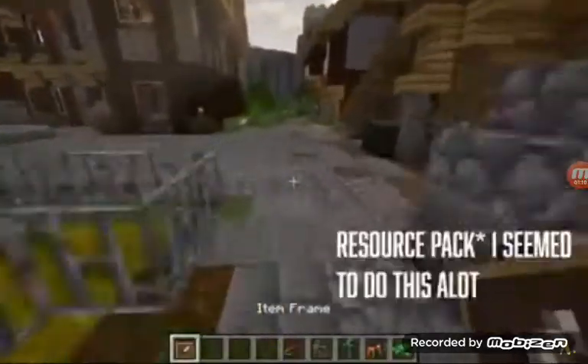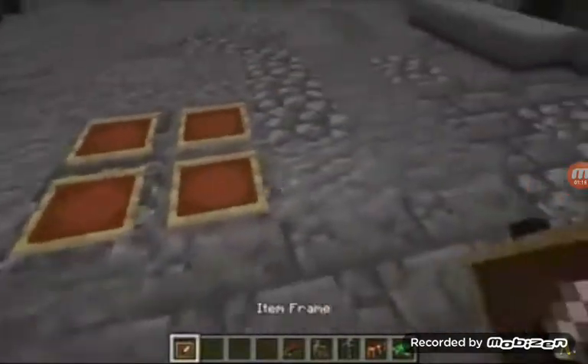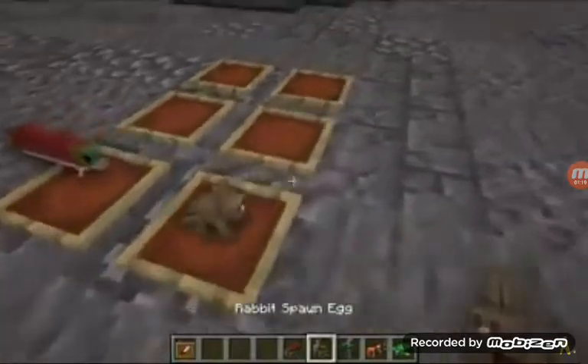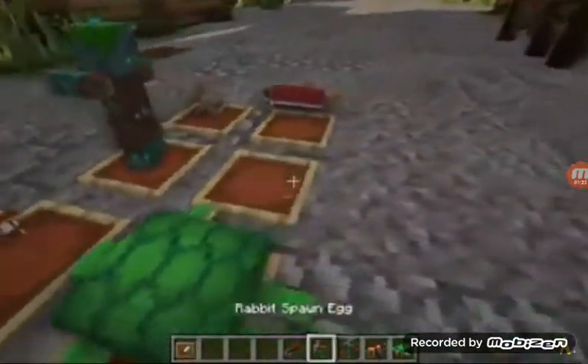This next Minecraft resource pack makes it so the spawn eggs are actual 3D objects. You can place them down and you can see all the spawn eggs look really cool in the model.